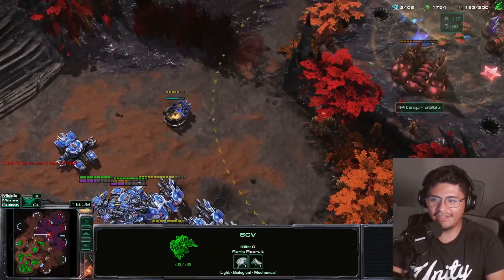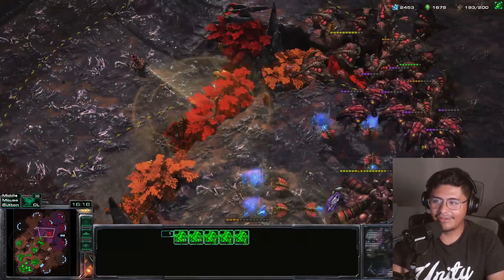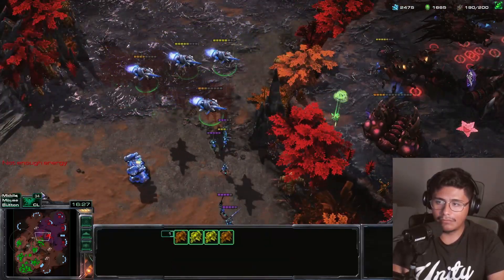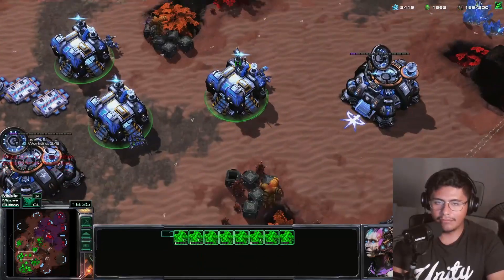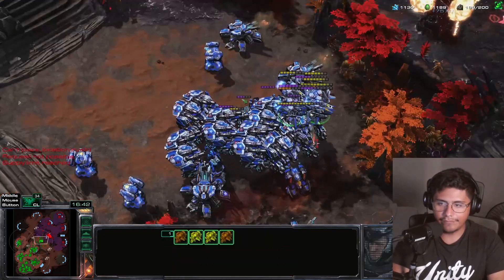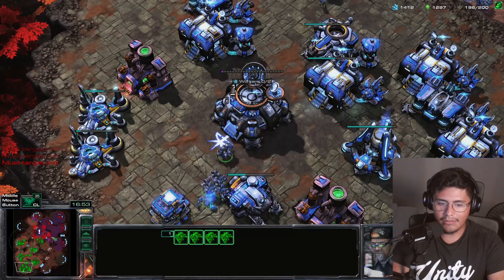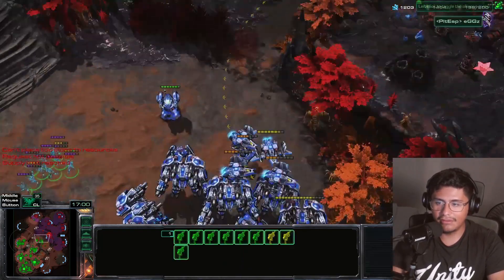Oh my god those things freaking hurt — did they get my own units?! What a disaster. No, I didn't keep the vision long enough. You know what, I need liberators. Maybe I can cancel like another base here — let's keep scanning so I don't die to like super random things. Maybe we can get rid of some workers. I just can see my mech and my building placement could use some work.